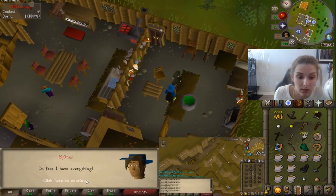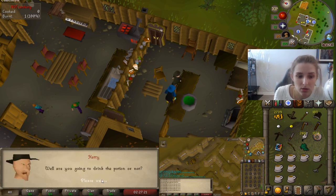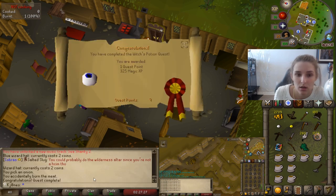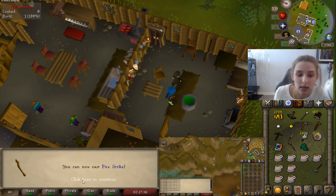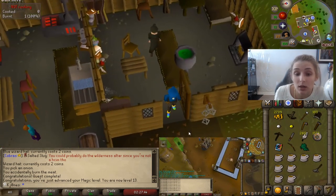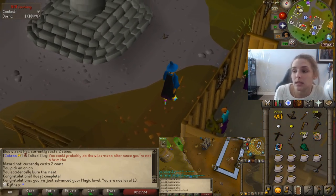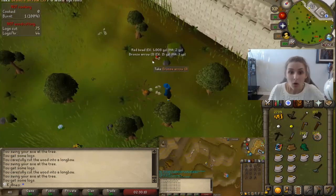We're gonna turn this quest in now. She puts the ingredients in the cauldron — let's talk to her. Yes, I'll drink the potion. You get 325 Magic XP — quests are so worth it! I think I even got level 13 Magic. Fire Strike is going to be so useful for quests and lava dragons, if you're into that. For me, I'm a chicken when it comes to the Wilderness and I do not like real PKers, so you won't see me in the wild much.